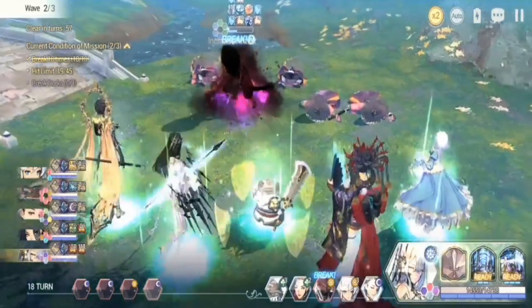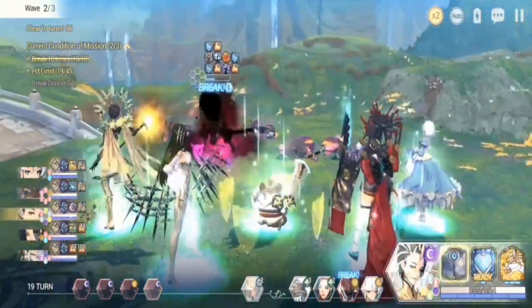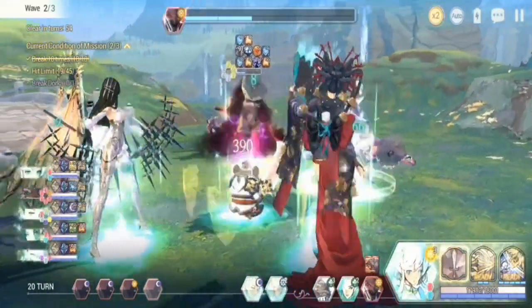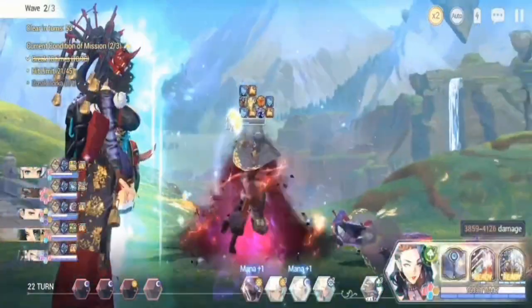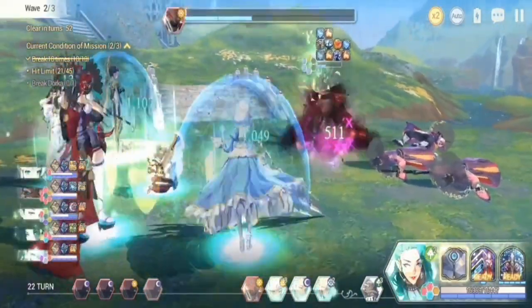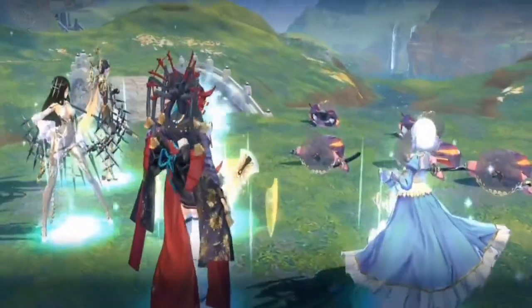The strategy for wave three revolves on Ramji being able to survive. Just a couple more attacks from Jenai and Garf, and we proceed to wave three.